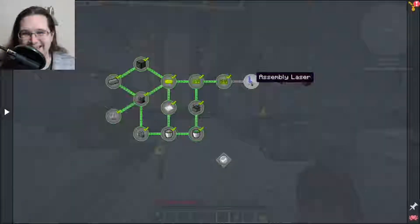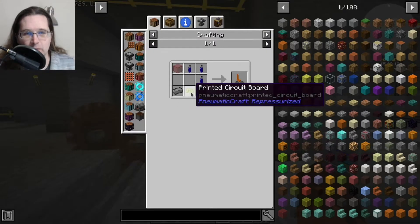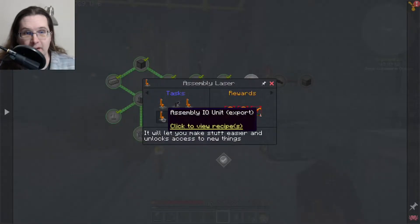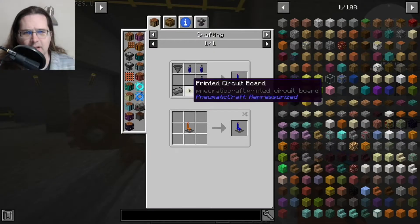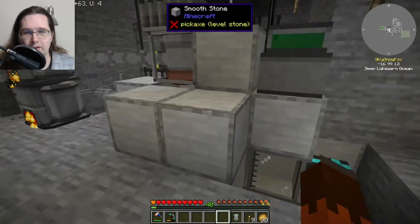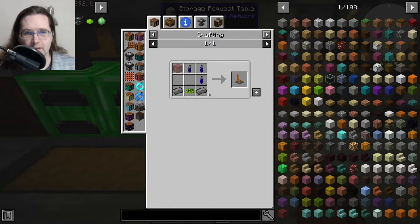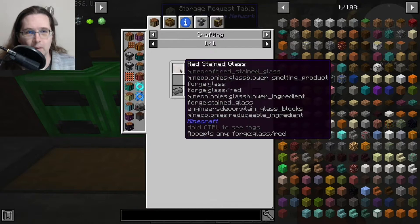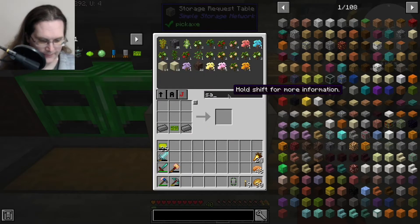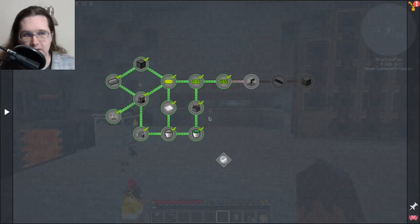Let's see how many we need for the next things — one, two, three, four, five, six, seven, eight — we could actually do that. We'll start with the assembly laser. We're missing glass and pneumatic cylinders. While that's cooking we can keep going through the rest. That's everything I've done on the tech tree.